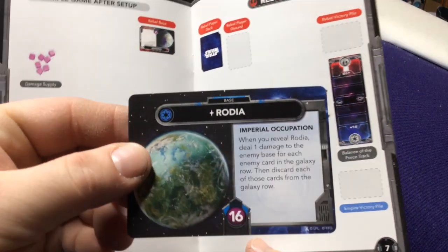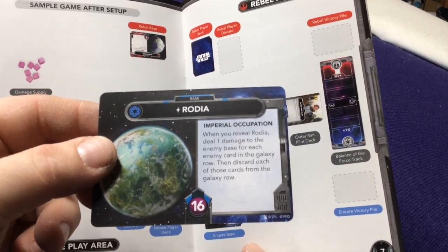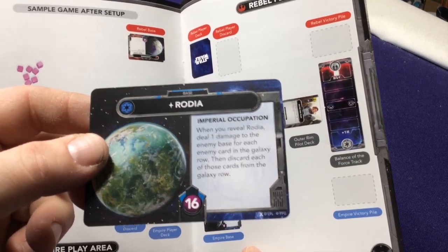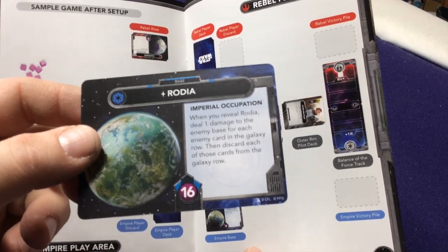Here we have Rodea, which has 16 health for the Empire side. Your opponents have to knock that down by 16. In a basic game you have three of them — one that starts out and the rest are hidden below it.